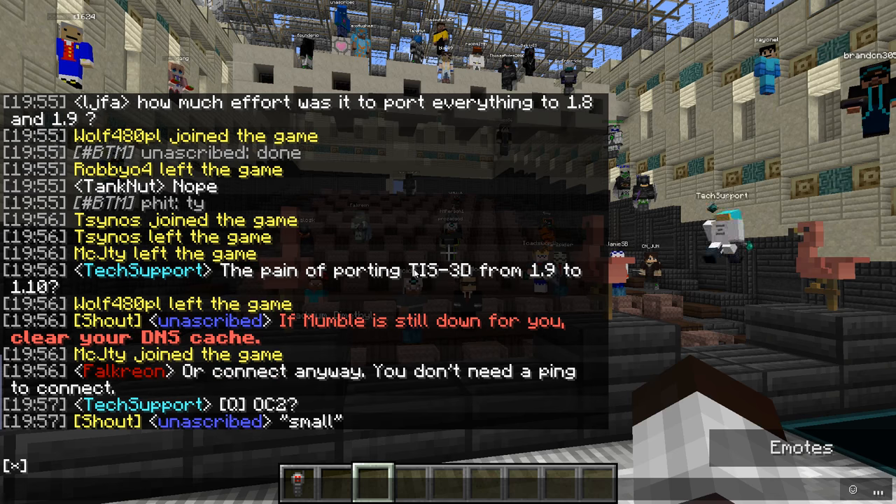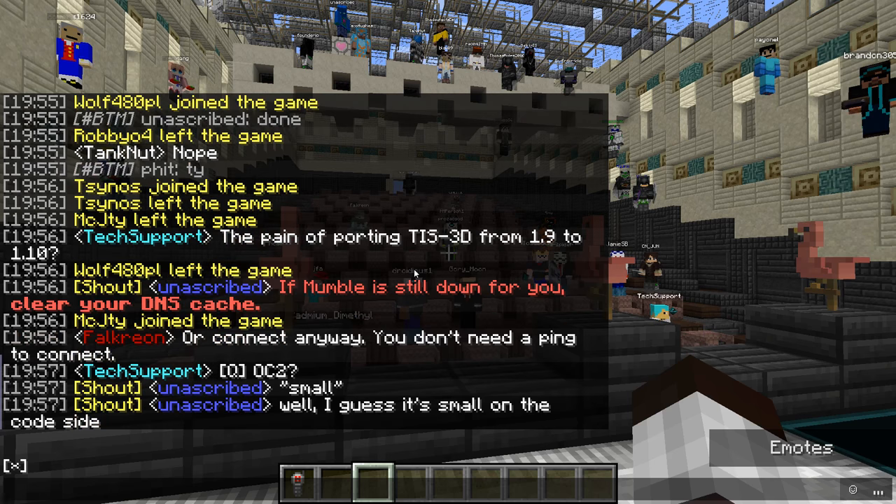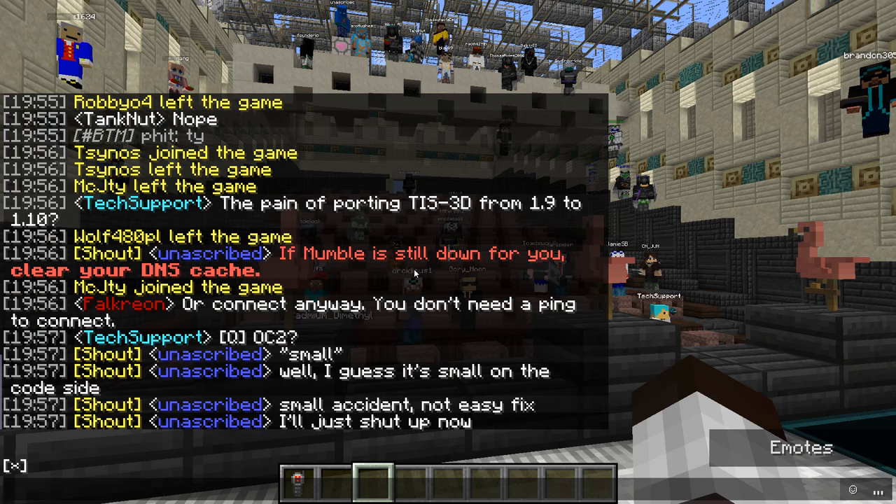Those are all small problems that kind of pile up after a few ports, and they're annoying because it's not new stuff you're building — it's just getting old stuff to run again the way it already did before. It's kind of hard to keep motivation up for that. For TIS3D, porting from 1.9 to 1.10 is like no issue at all — I don't even think I had to change anything except the version number in the MCmod info file.